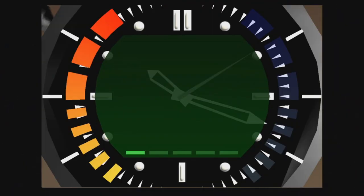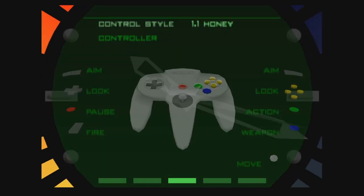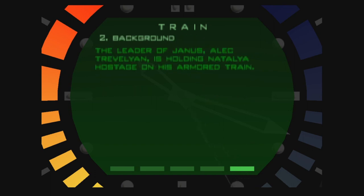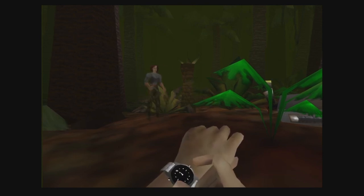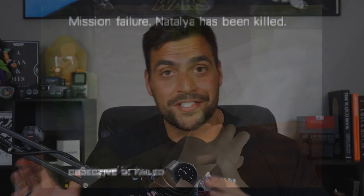Speaking of James Bond, it's got to be the Omega Seamaster from GoldenEye — coming in at number 2. I know you guys probably thought this was my number one, but alas, it is my number two. This watch in the game can do pretty much anything: it tells you your equipment loadout, your mission, it has a laser, it has a detonator. It has an analog display, an LCD display, tells you your health and armor. It is the Omega Seamaster, only an N64 version so there are a few differences. An amazing watch both in the game and in real life, and if you haven't seen my unboxing for that, please click up here to see the unboxing of my first luxury watch.